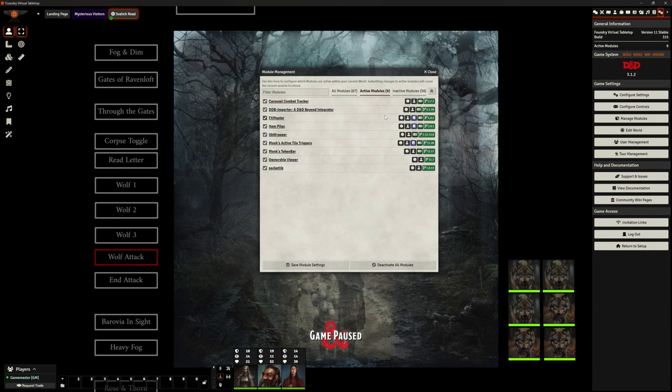Hello and welcome back. This is the Clay Golem. We're in Foundry VTT and we're looking at another add-on today. It's one that we've kind of skirted around the edges of before but not really looked at properly, and that is Monk's Token Bar.